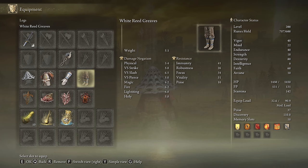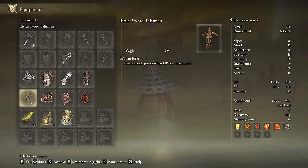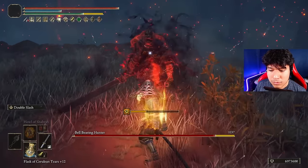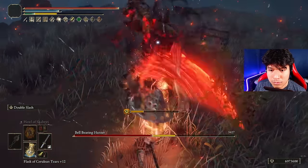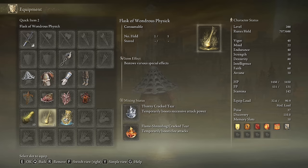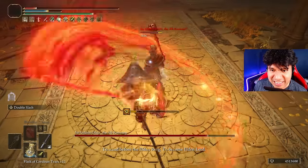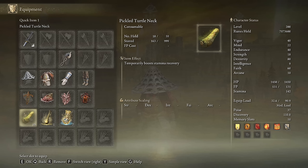You can use any armor you like, but I'll be using the White Reed set with the Iron Kasa to keep this eastern style. The best talismans for this build are the Ritual Sword Talisman, the Shard of Alexander, the Rotten Winged Sword Insignia, and the Lord of Blood's Exultation. However, the Millicent's Prosthesis and the Fire Scorpion Charm are great alternatives. In our Flask of Wondrous Physick, the Thorny Cracked Tear and the Flame-Shrouding Cracked Tear are extremely effective, though the Greenburst Crystal Tear or the Stonebarb Cracked Tear are very good options as well.